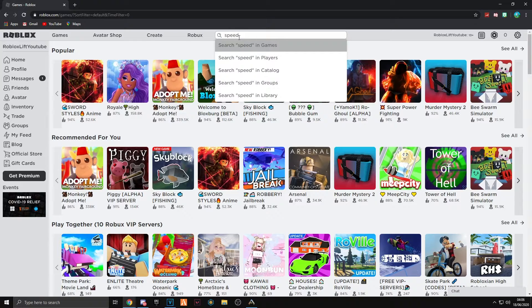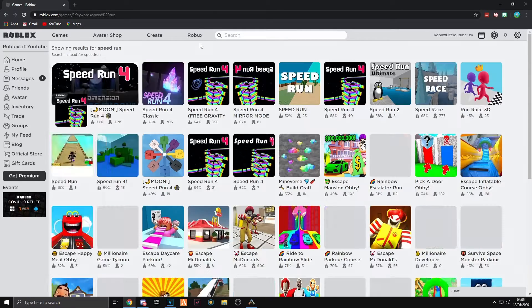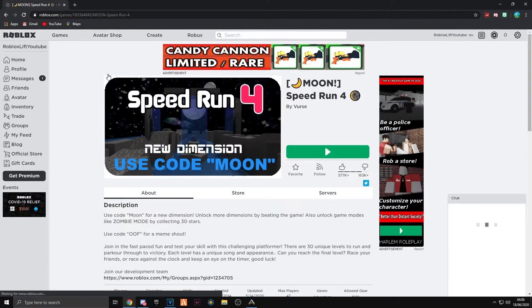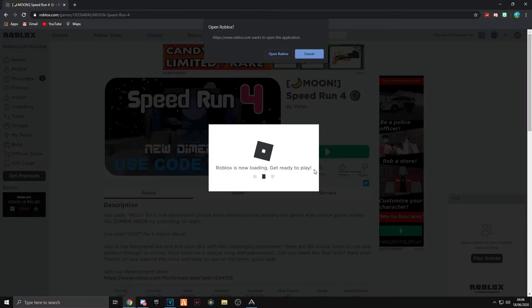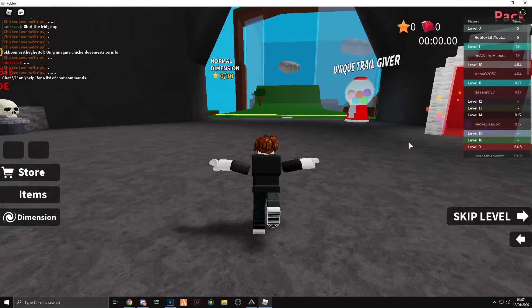Now I'm going to show you how I load into one of my favorite games on Roblox. You click search and I'm going to search for speedrun, because that is one of my favorite games. You just click on your game and then click on the little green play icon, and then it will load you into your game.